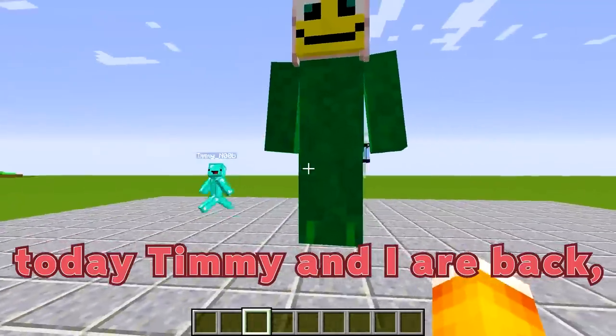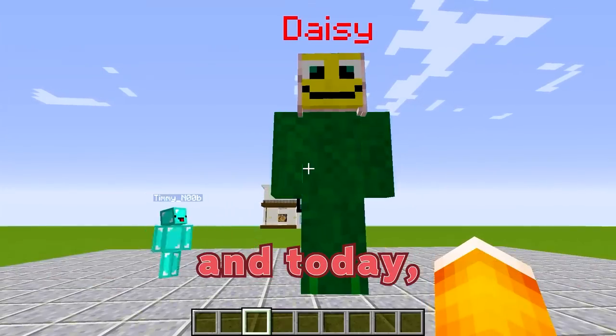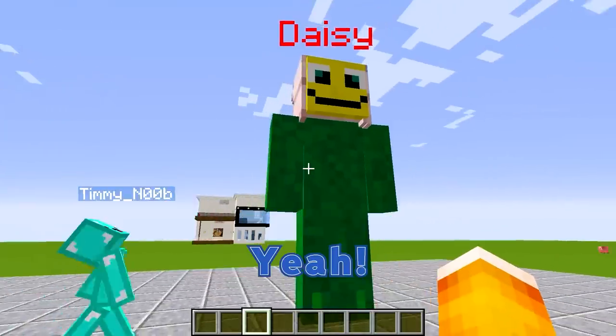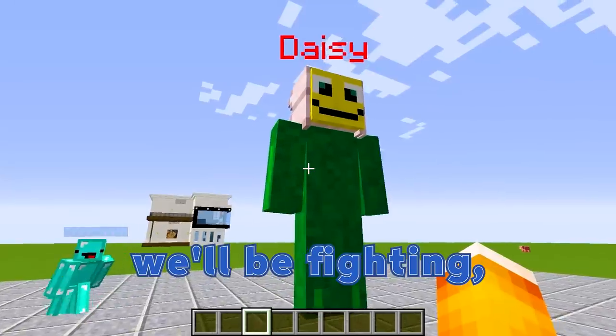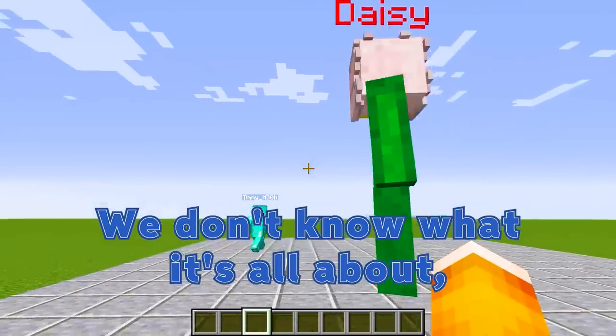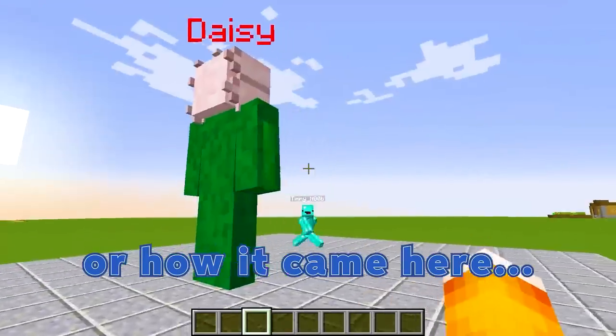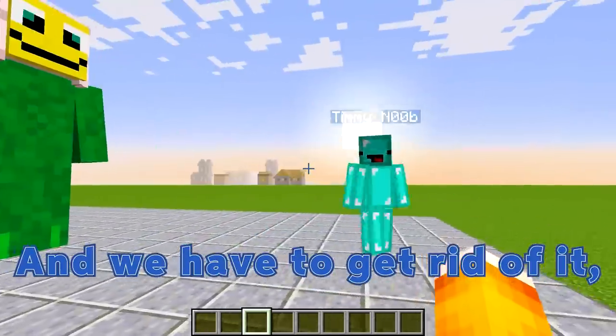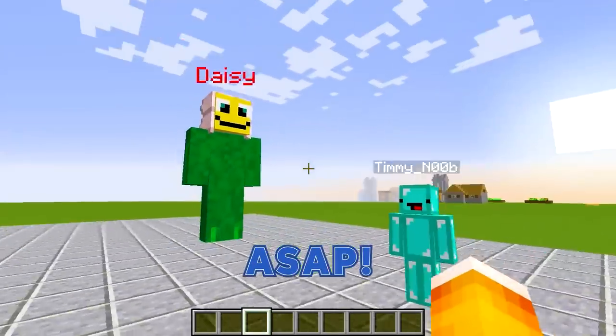Let's get started. Hey guys, today Timmy and I are back with another adventure. Today we'll be trying to defeat a new enemy that has crossed paths with us. This time we'll be fighting a big bad flower named Daisy. We don't know what it's all about or how it came here, but all we need to know is that it's a bad omen and we have to get rid of it ASAP.